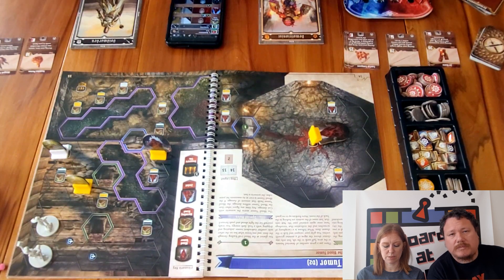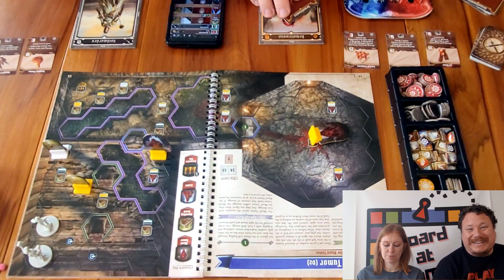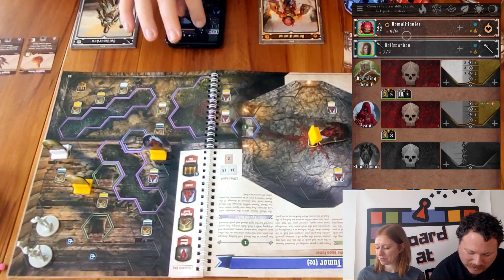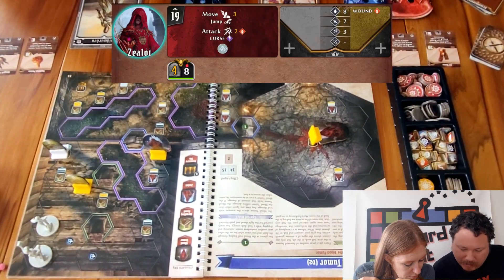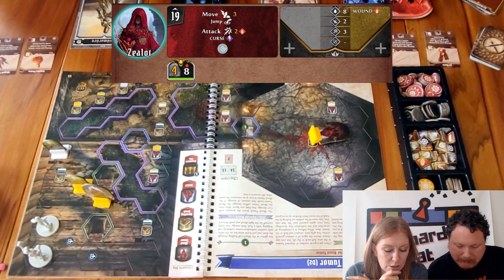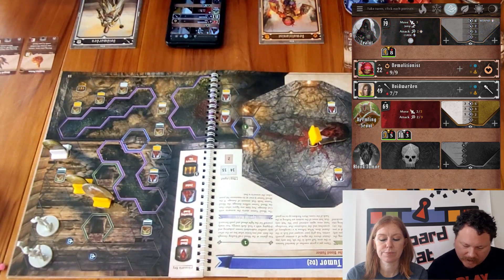Round one begins. Initiatives: 22 for me, 49 for you. The zealot goes first — moving three with jump then melee attacking for two, wounding, and creating wind. That's him done.